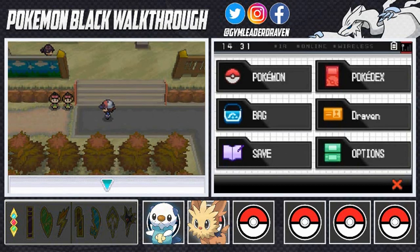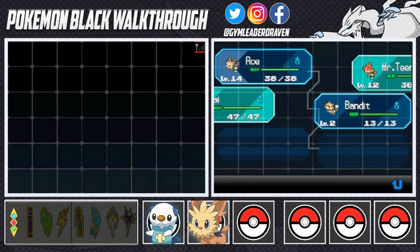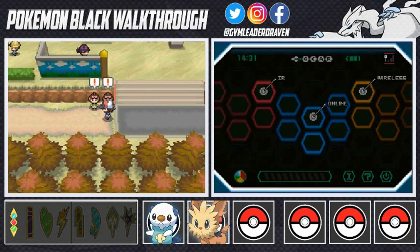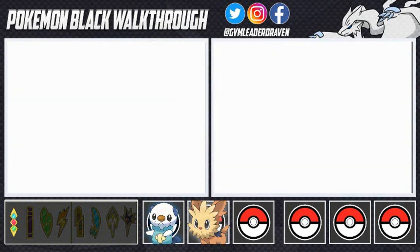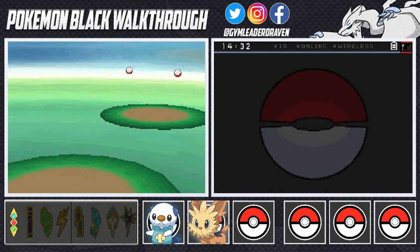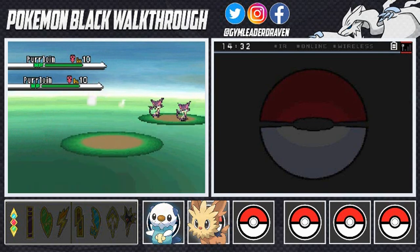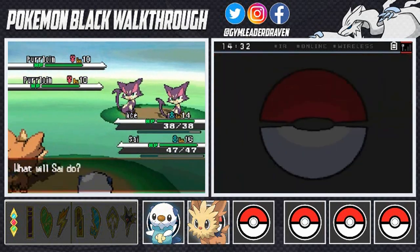We're going to be battling everybody because we need the training. We'll be switching out our Pokemon — Ace and Sigh are the only two main members so far, while Mr. Teeny and Bandit are just here for support. Twins Kumi and Amy want to battle and they're coming out with their Purloins. Let's go with the Helping Hand to see what that does.